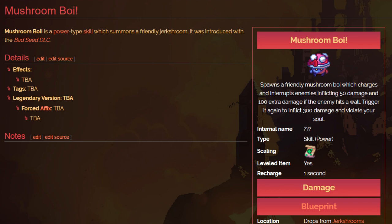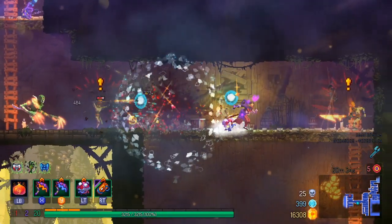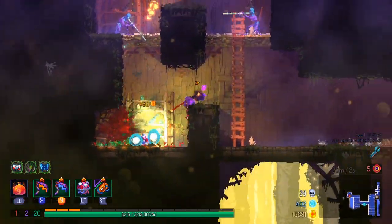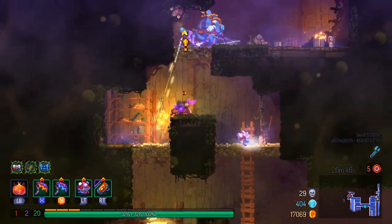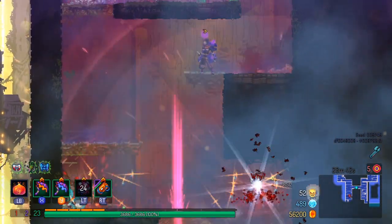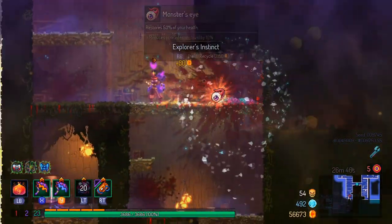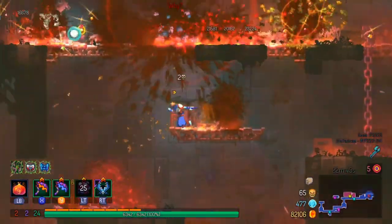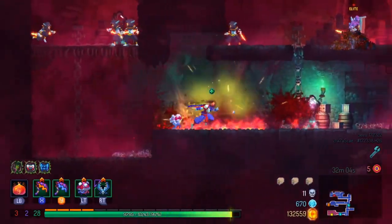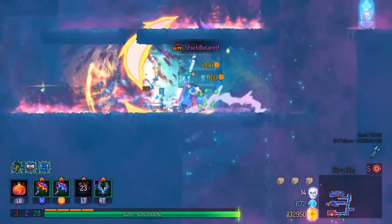The first skill I wanted to look at is the Mushroom Boy, a brand new thing added in the Batsy DLC that drops from the Jerkstroms in the Dilapidated Arboretum. It's basically the survival component of the Owl — it follows you around and explodes when you trigger it, with about a 30-second cooldown. It interrupts enemies' attacks, pushes them toward a wall, and gets a lot of kills. It really helps deal with the slowness of the Scythe Claw, and can also clear giant mobs during a massacre.